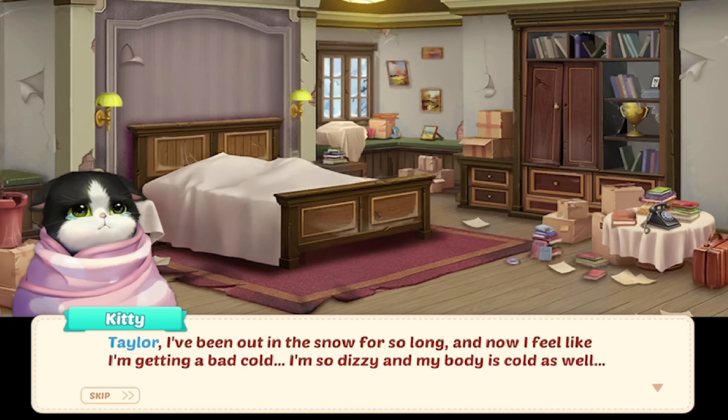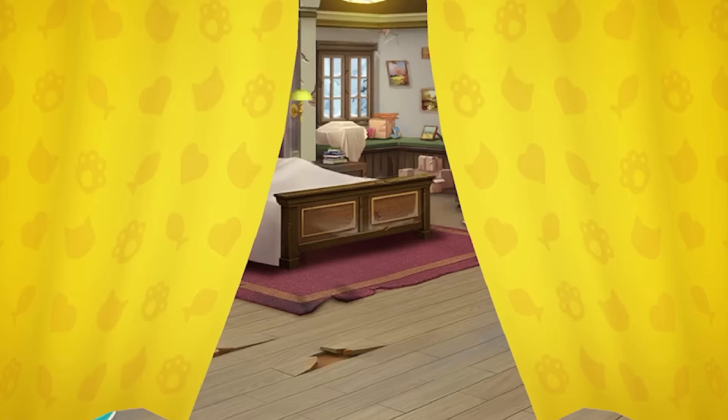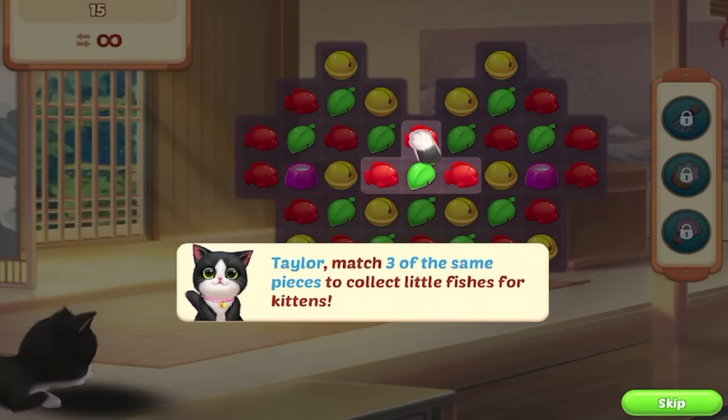The kitten says: 'Taylor, I've been out in the snow for so long, and now I feel like I'm getting a bad cold. I'm so dizzy and my body is cold. Could you please get me a heater to warm me up?' Look at its little face — it actually has little teardrops. We need to get the kitty a heater! Because this is an app game, we're going to have to play a couple games to unlock the heater.